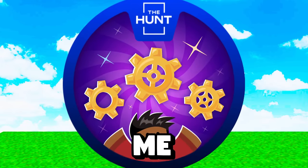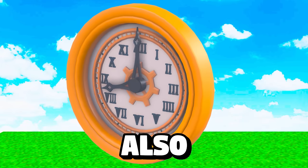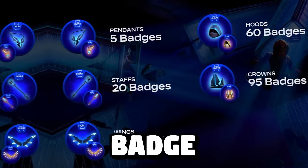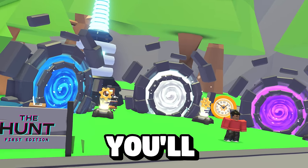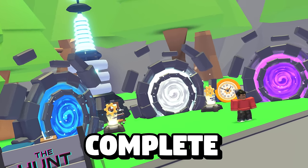How to get the hunt badge in Adopt Me. By completing this, you'll also get an exclusive vehicle and a badge that counts towards claiming your rewards on the hunt. To get the badge, you'll need to enter three portals and complete the minigames.